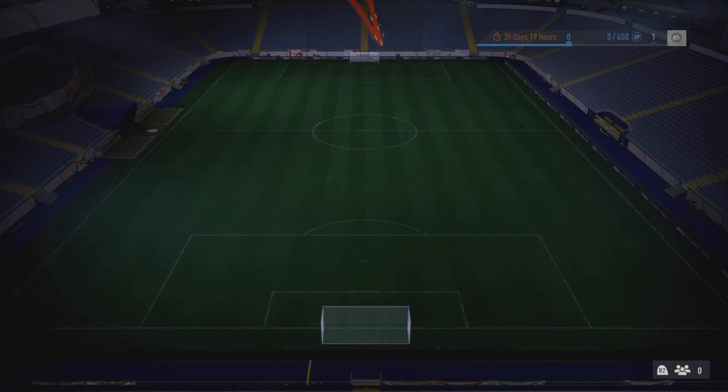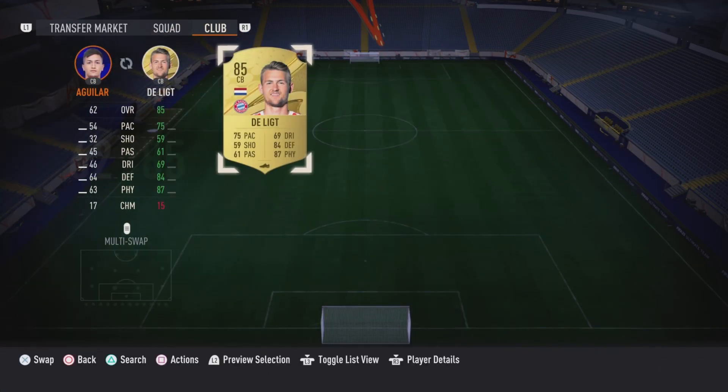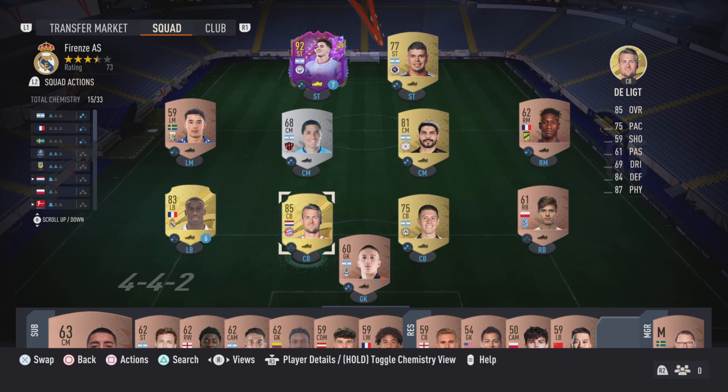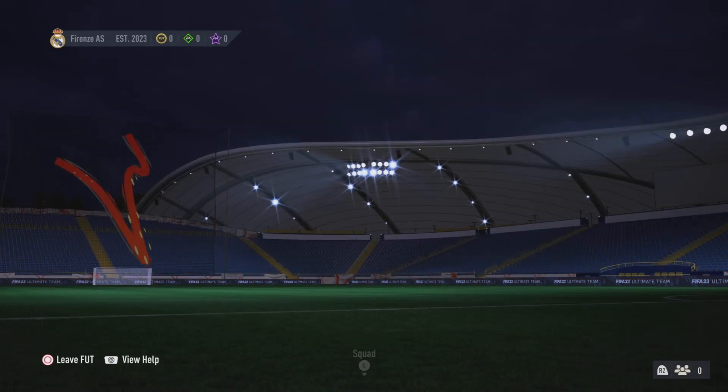We've got six objectives we'll claim in a second. If we go down, take this other guy out - Delict goes in. That is sort of the starter team.